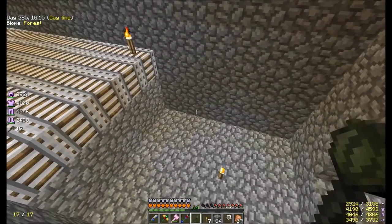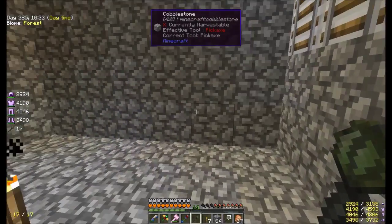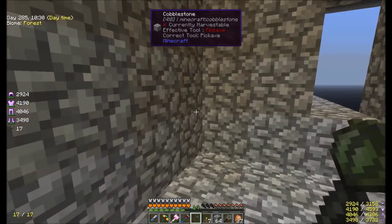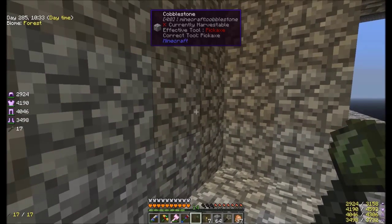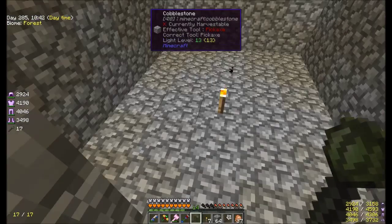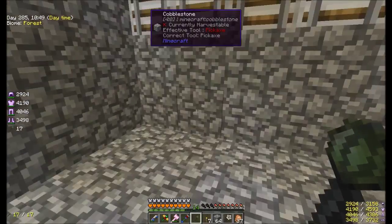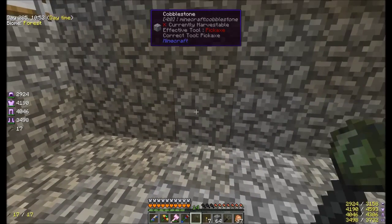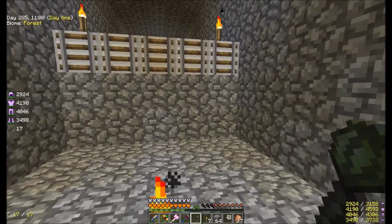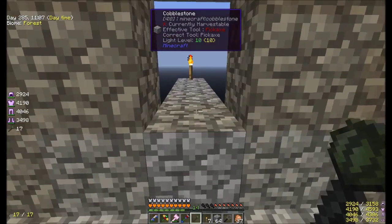This will be the collection area for the mobs, where I'm planning on having all of them killed. I don't know how I'm going to do it yet, but I'm leaning towards putting dispensers down with arrows, or something simple like that — something real basic, so I can be pretty sure that I won't lose anything by doing that.